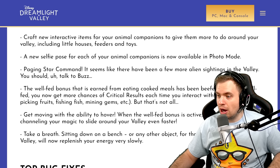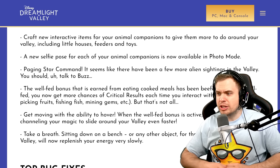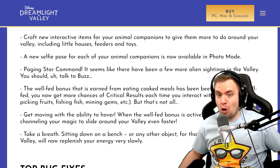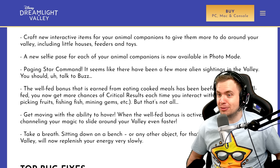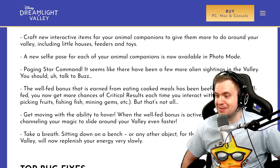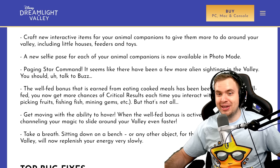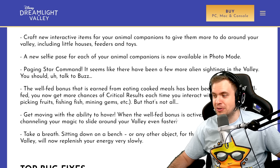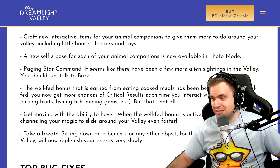Get moving with the ability to hover. When the well-fed bonus is active, you can now start channeling your magic to slide around your valley even faster. Wait, so that's how you move just from being well-fed? Holy! This is so much easier. People thought it was going to be a potion, but no — you just need to eat food and you're going to be hovering and gliding around your valley. That is amazing. I wonder if you can turn it off, because it might get a little boring after a while. But if it's faster, I'll definitely take it.